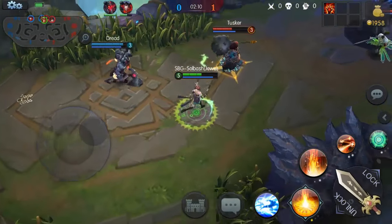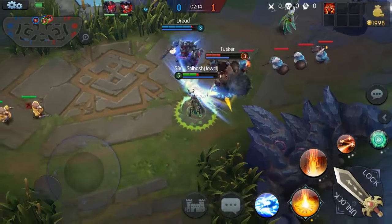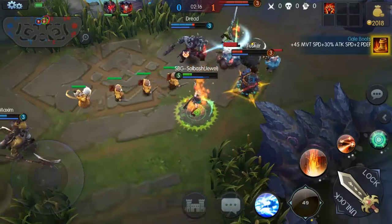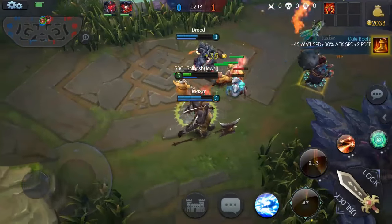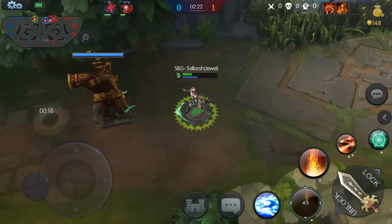I'm not gonna waste the ulti on Tusker — he's got a lot of health. I'm gonna wait till I can catch one of them off guard and then use it. He's pretty low — going ahead and using it. See all the damage it can do. All right, we got a movement speed buff but I'm really low so we're gonna go back.